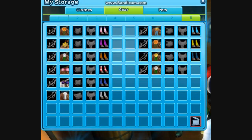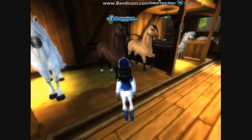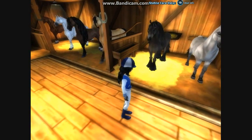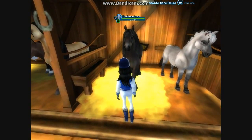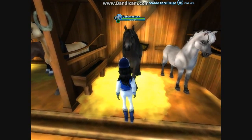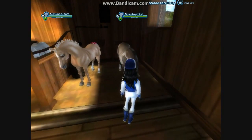In gear, in number one spot I have bridles and quest things, the second slot I have saddle pads, in the third I have saddles, in the fourth spot I have headdresses and tail decorations, fifth spot I have leg wraps, sixth slot I have saddle bags, seventh slot I have horseshoes, and in the last slot I have all the tack. That is my horses that I have in the stable right now, so they don't have any tack on right now.